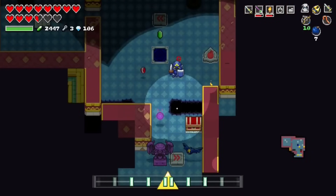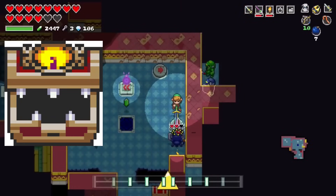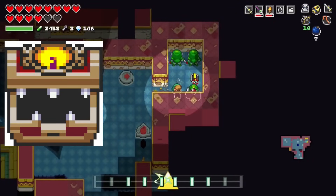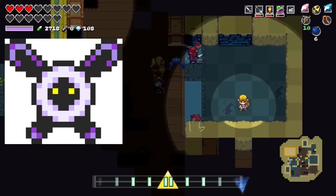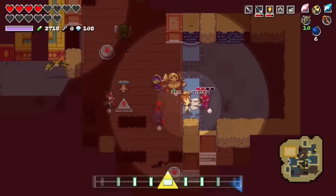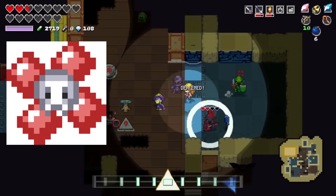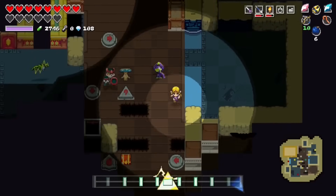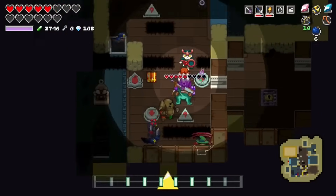Next up, we have Cadence of Hyrule: Crypt of the Necrodancer, released for the Nintendo Switch in 2019. One strange enemy is the Chest Mimic, which acts sort of like a rupee-like — it pretends to be a chest, and once Link gets close, chases them down until it's killed. But the crown for the weirdest enemy goes to the Bomb Fairy, which may even be considered an ally depending on how you look at it. If you approach it without striking it, it heals you, and you can capture and use it as an explosive weapon. If it gets hit before you can capture it, it explodes and damages you. This is such a unique and weird concept — it takes two regular Zelda features of bombs and fairies and combines them into one. Normally fairies only heal the player and cannot damage enemies.